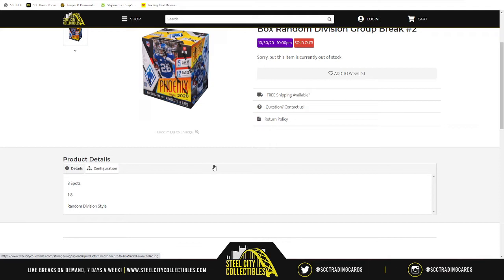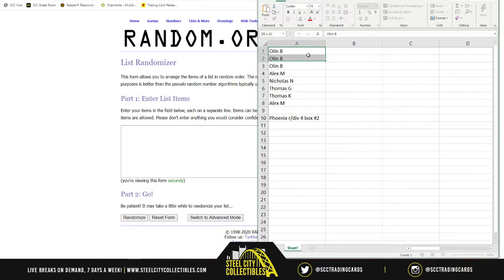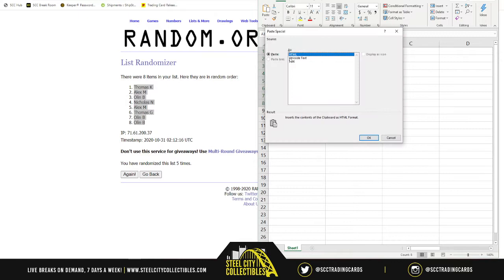Going to random.org for a new list. After randomizing, the order is: Olin, Alex, Nicholas, Thomas G, and Thomas K — so we have two Thomas's in this break. Randomized five times: Thomas K on top, Olin with the last two spots among others randomized in between.